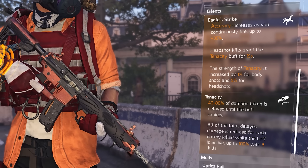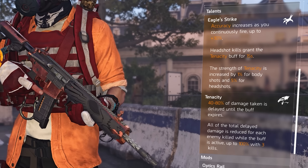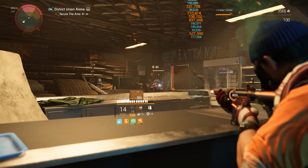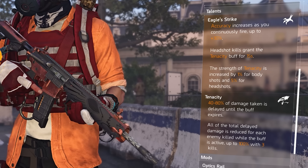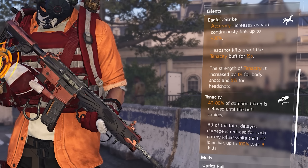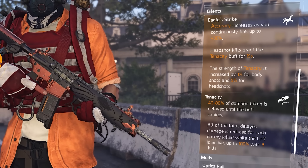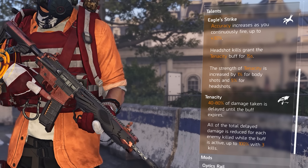Still within Eagle Strike, headshot kills grant the Tenacity buff for 15 seconds. The strength of Tenacity is increased by 1% for body shots and 5% for headshots, so you want to go for headshots most of the time to take full advantage of the weapon talent. Moving on to the second talent, Tenacity: 40 to 80% of damage taken is delayed until the buff expires, and all of the total delayed damage is reduced for each enemy killed while the buff is active, up to 100% with 3 kills.